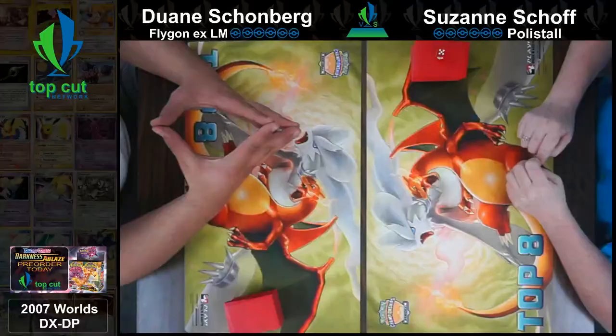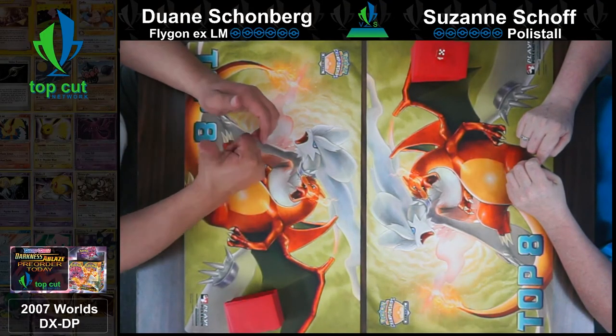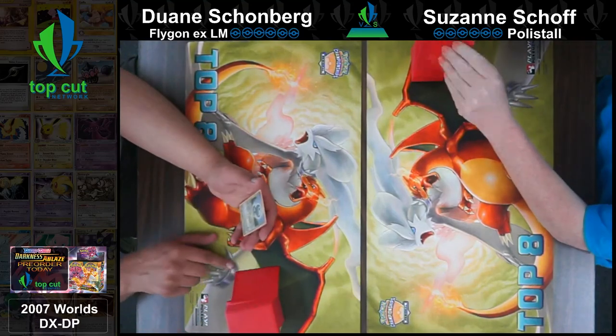All right, we're back for round number three. That was a good game, Jimmy - awesome, just like the old days. So we got Suzanne Schaaf playing Polystall versus World Championship Flygon EX Legend Maker, with Dwayne Schoenberg running that one. This should be an interesting matchup as I'm not sure either of the players are familiar with the decks they're about to play.